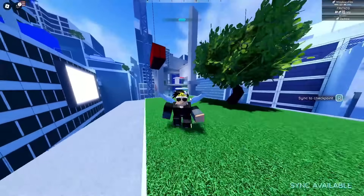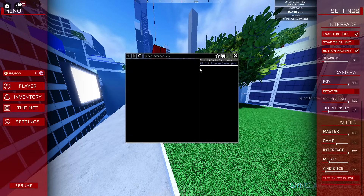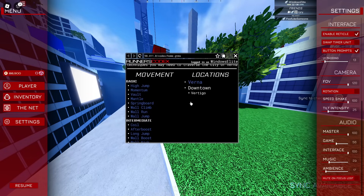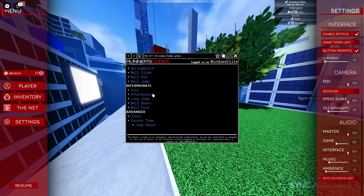But if you do want to read about them, you should click tab, go to the net, and enter this link: 98.411.0 slash codex slash home dot gtms. Basically it will open up this website right here and it will show every single mechanic — well, the core mechanics that are implemented into the game.